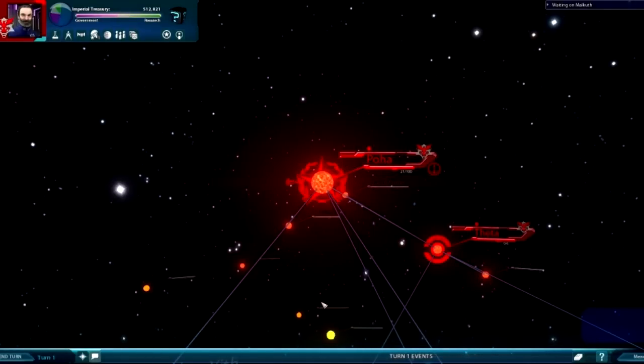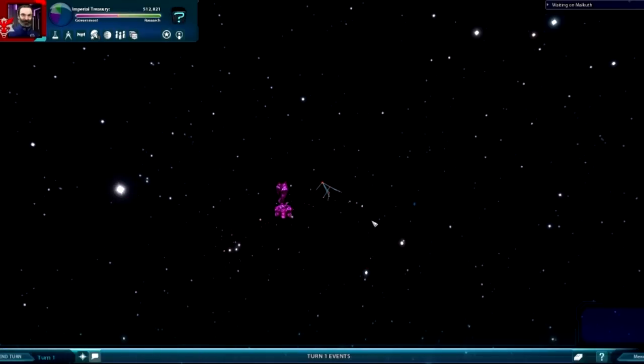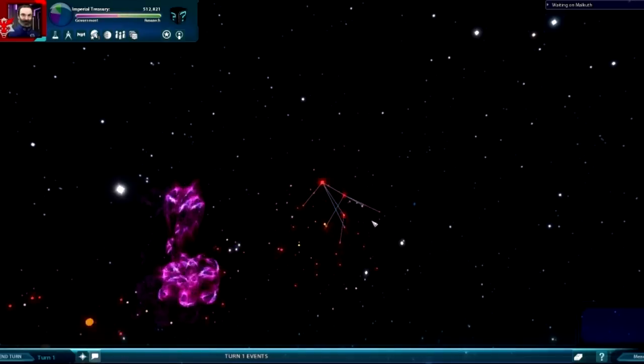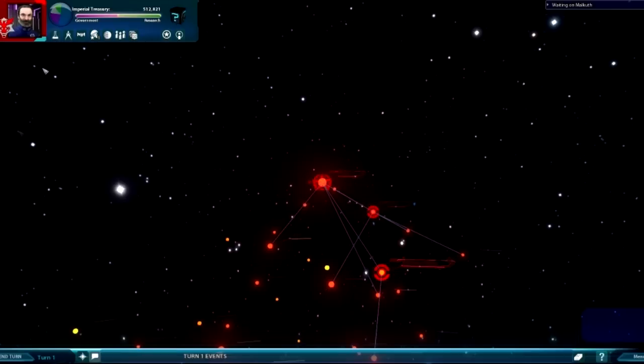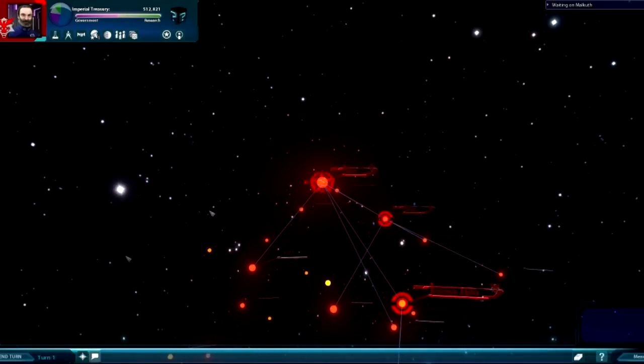Sword of the Stars 2 is a turn-based game, so nothing is actually going on. I can sit here and go to the bathroom for 15 minutes, come back, and everything will still be the same. If you want to end your turn, you just push this little button down here that says End Turn and it will go to Turn 2. Simple enough.